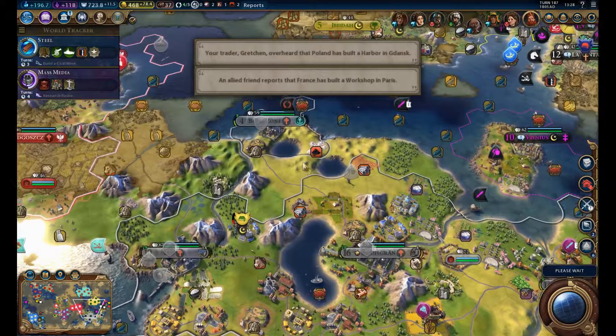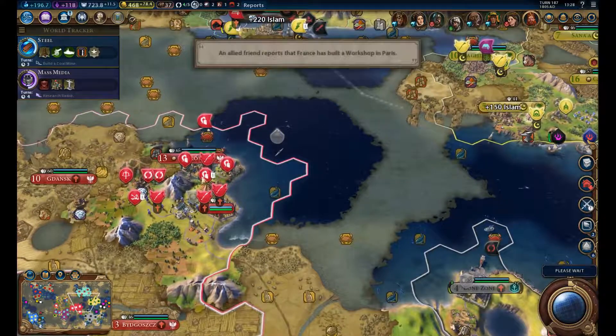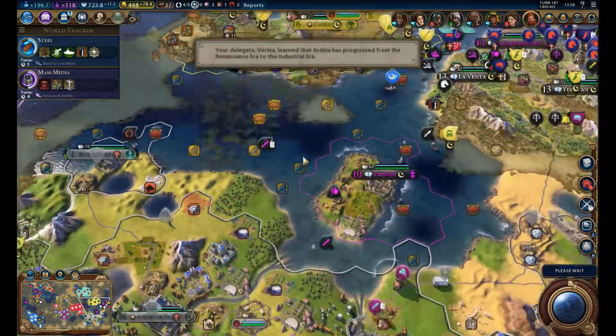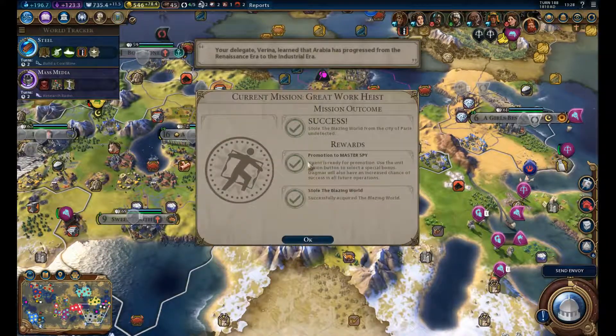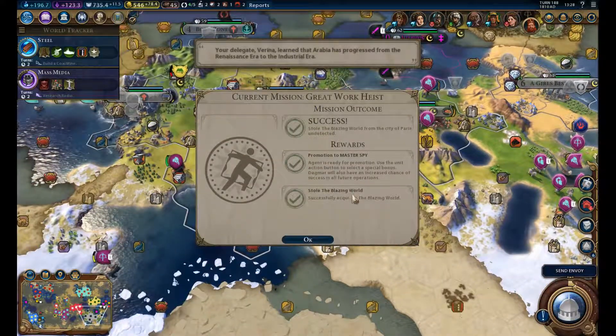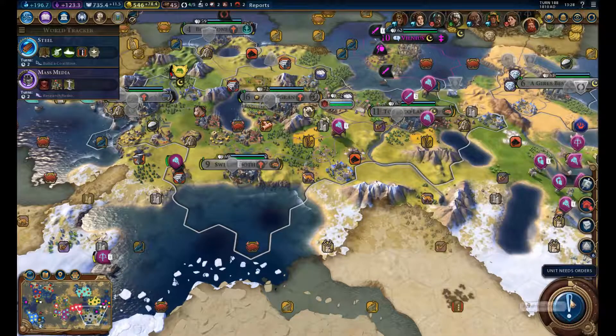There are also some other options. We could go and attack Saladin if we want to. We could go for Poland, which might be an option. And India is still a threat, although we seem to outpace them at this point. We stole the Blazing Road from France — awesome. So let's go for Zanzibar and take that one as our suzerain.